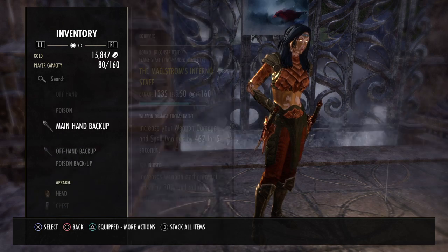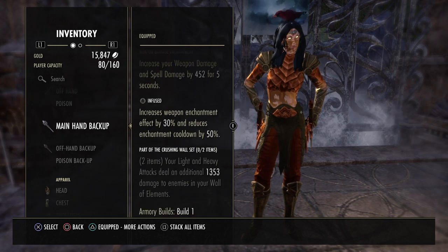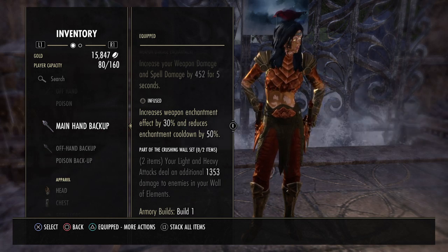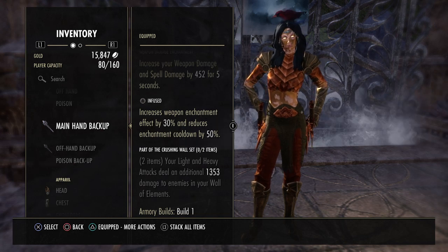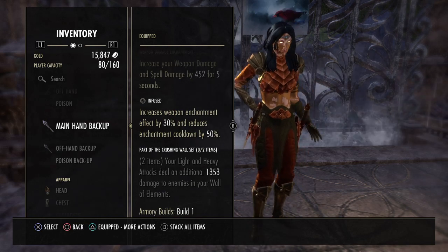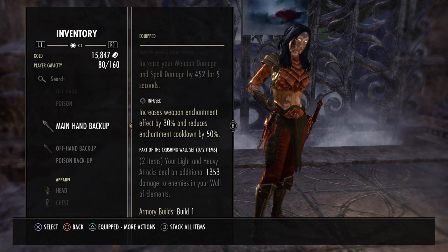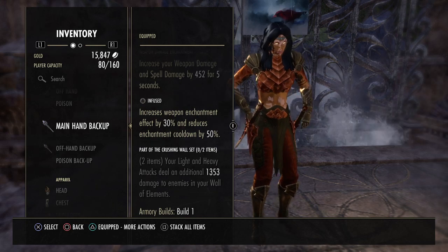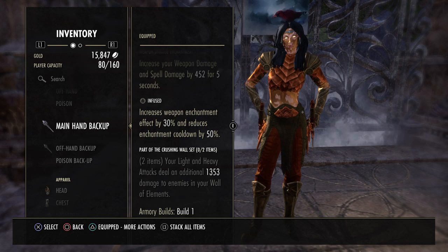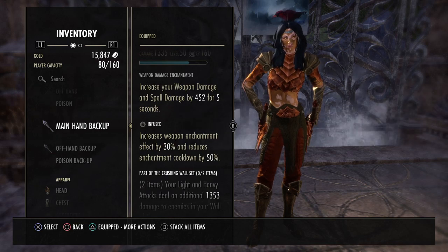On the back bar I'm using the Maelstrom Inferno Staff, Infused with a weapon damage enchant. This makes your light and heavy attacks deal an additional 1.3k damage to enemies in your Wall of Elements. This is the non-perfected version from Maelstrom Arena inside Wrothgar. The arena takes 20 to 30 minutes solo and is very manageable — it may take more than one run, but with the item sets collection system you'll eventually get the drop.